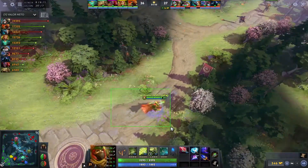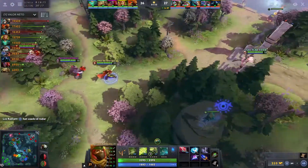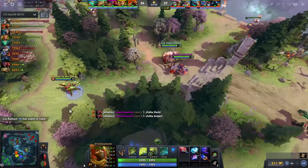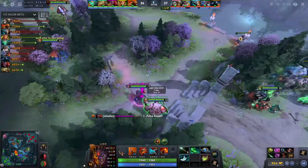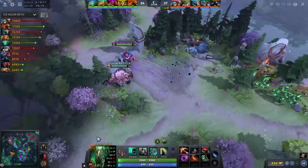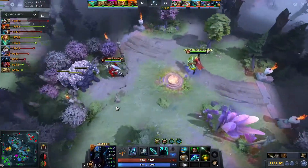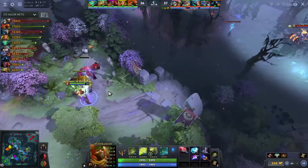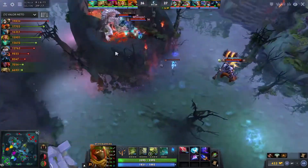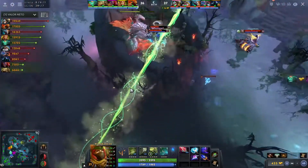I'm surprised Windranger doesn't have a BKB or a Blink or a Force Staff or some type of item to create space so she's not cut out so easily. A Sheep Stick would be kind of nice on Windranger against Slark or the Sniper. Crystal Maiden completed for Wraith King — looks like he's going for Shadow Blade next. The Dire heroes are in the Roshan pit. Power Shot actually scouted out the Roshan pit so they know — but all the Dire heroes are there and not all the Radiant heroes are there.